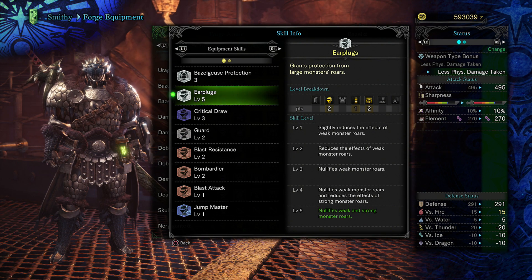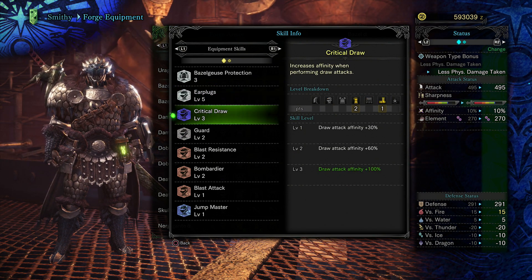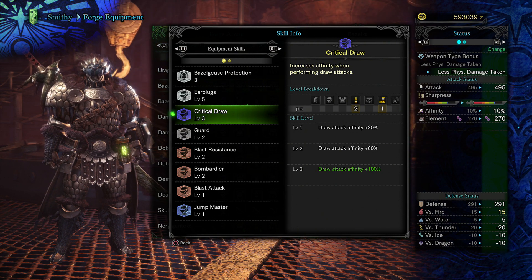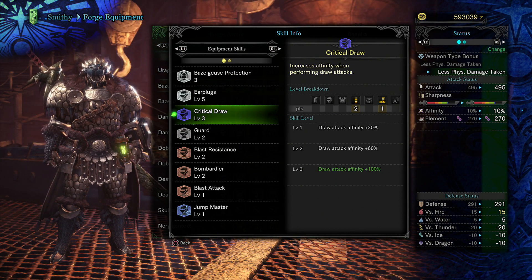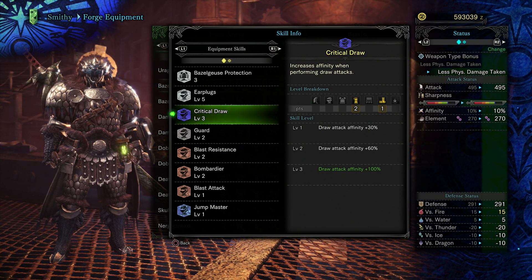Next up we got Critical Draw — increases affinity when performing draw attacks — and we have this on level 3, so plus 100% affinity. But yeah, this is only for the draw attack, not overall affinity.